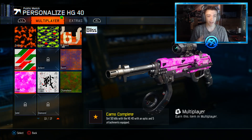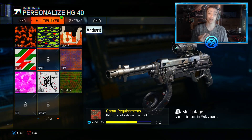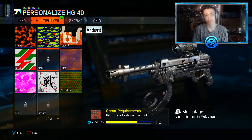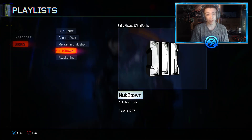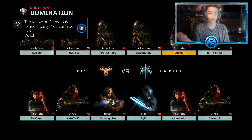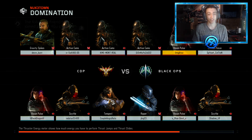Unfortunately the footage corrupted because my elgato loves to corrupt footage. But we do have Bliss, Battle, Chameleon, and Burns done - we just need three more long shots to unlock dark matter for the HG40. We're gonna do these long shots and then I'll show you guys the footage of me unlocking dark matter live. I'm so mad that the footage corrupted, but either way we'll show live that we have the dark matter HG40.